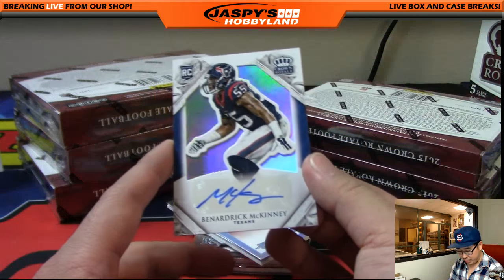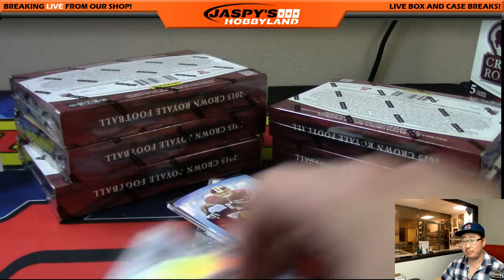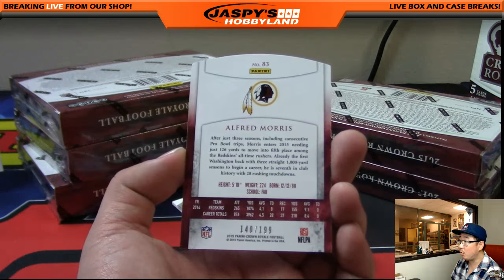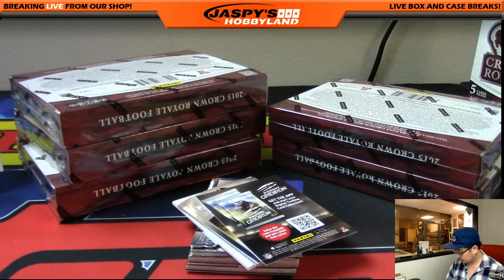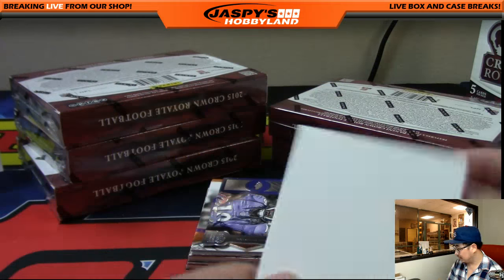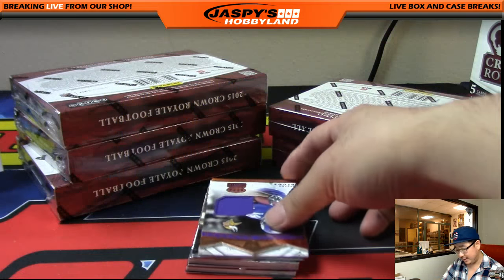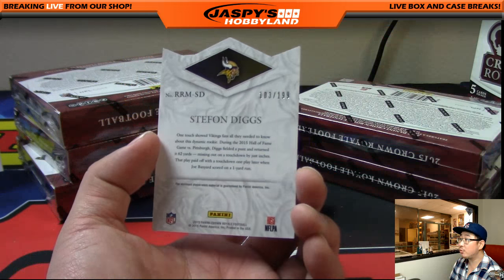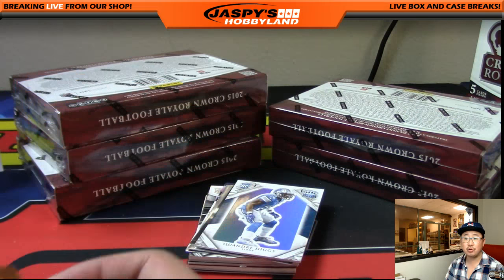31 out of 99, Benardrick McKinney — that'll go to the Texans, that'll be for Joseph P. Alfred Morris, 140 out of 199 for the Redskins, going out to Edward. And Stefan Diggs, die cut and relic, 103 out of 199 for the Vikings — that will go to the coach and the Minnesota Vikings.